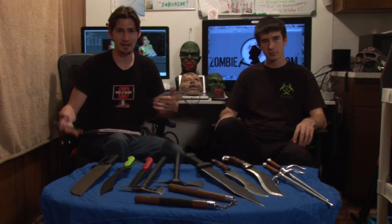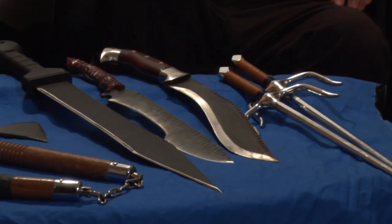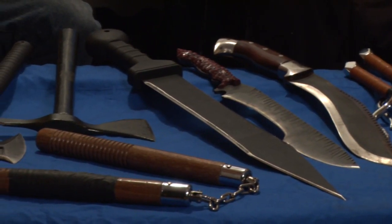Alright, so now we're gonna show you how many weapons we actually have at our apartment. We don't have all of the weapons we currently own at Zombie Go Boom — it's a small fraction. We have two other locations where some weapons are kept. Even with the weapons we have in the apartment, we're gonna have to do this in a few parts because what you see on the table isn't even 25%. Anyway, we wanted to get started with close-range weapons, so we got everything from machetes to scythes.